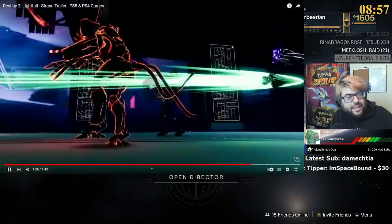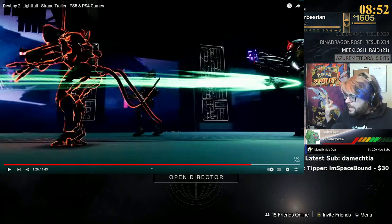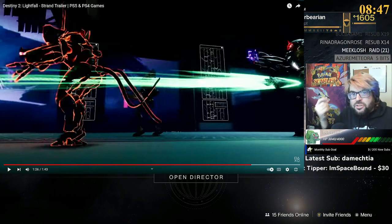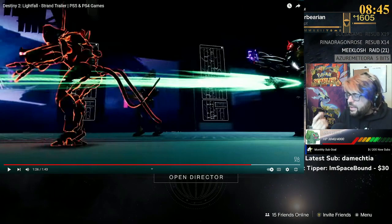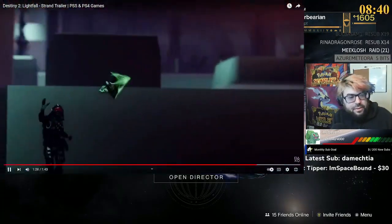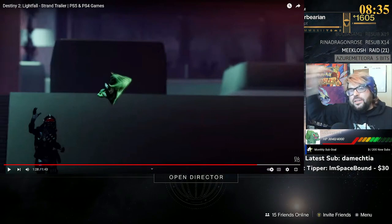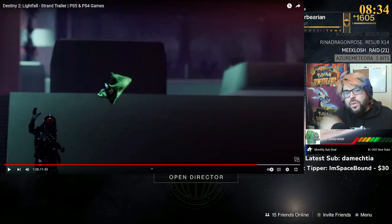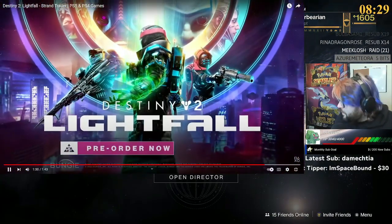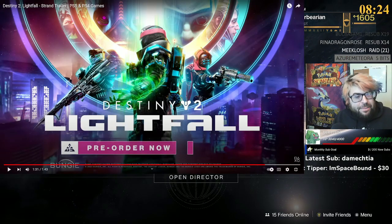This game looks freaking insane. It looks like you get a Strand arrow - like an actual arrowhead - and it throws it through enemies and it ricochets back and forth. He grabs it and throws it back. So it's like the Strand version of the stasis one we've had, but it's Strand. That looks really good, I'm excited.